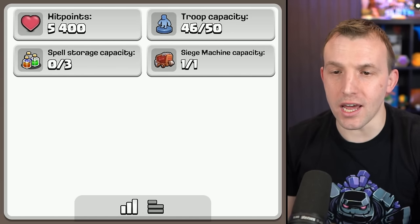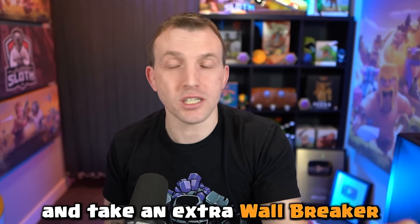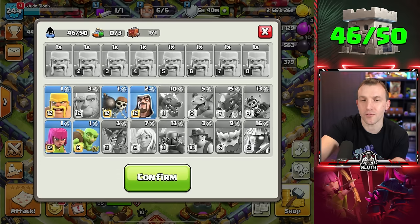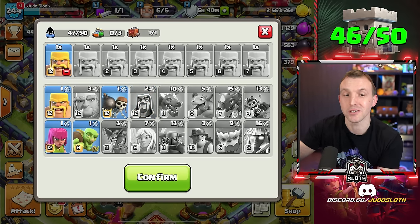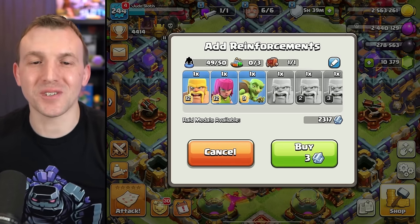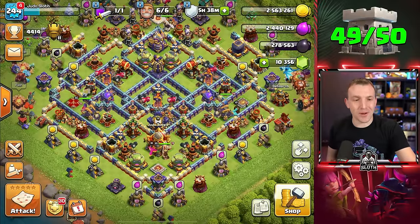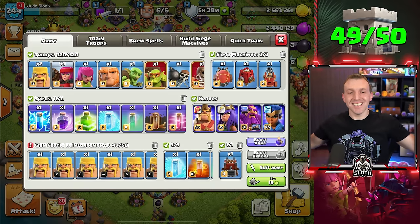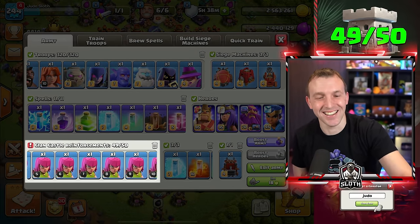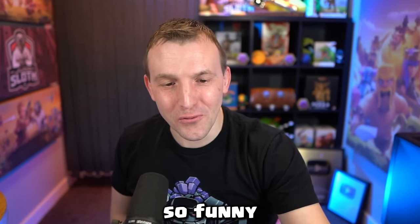There's no other way to optimize this to take 50 unless we drop a Goblin and take an extra Wallbreaker, but I think it's funnier to have all of the Barbarians, Goblins, and Archers at every single level. Confirm — let's buy those troops. Oh my goodness, look at this! My army trained in the background. Look at all of the troops, all of the spells, and the clan castle. This is going to be so funny.